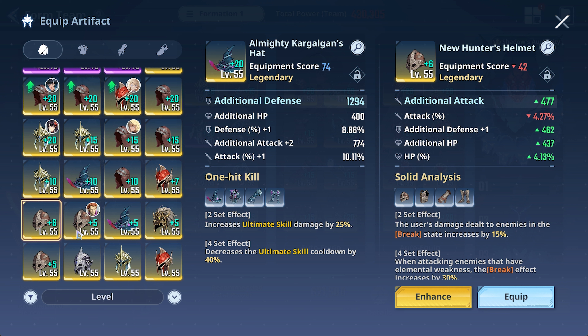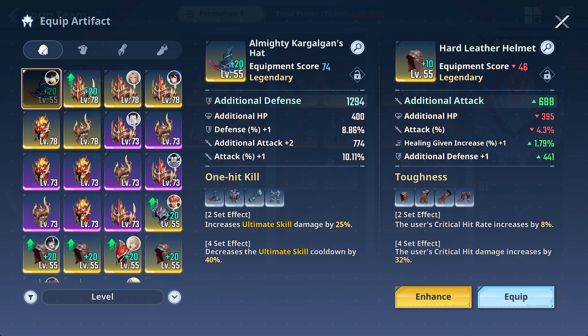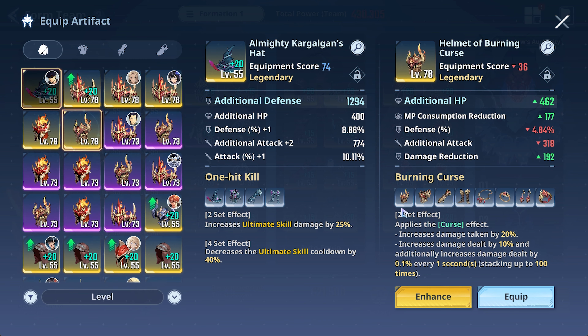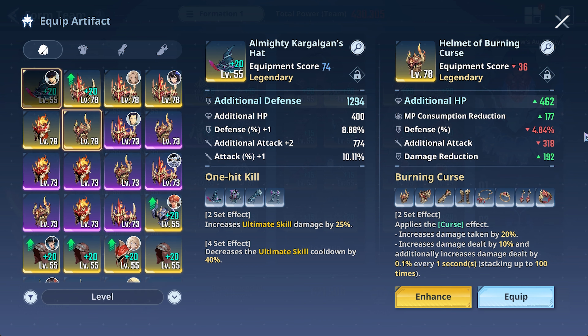You can also go with Solid Analysis — getting a damage increase against targets in the break state, which happens a lot. Over half the targets in the Battlefield Chaos can be broken, so this is useful, along with a 30% increase to break effects. If you have beaten normal Vulcan, you can also go for the Curse set, which is very good — you get that stacking effect and these matches do last some time. So those four sets on Sungjin are obviously very good choices.